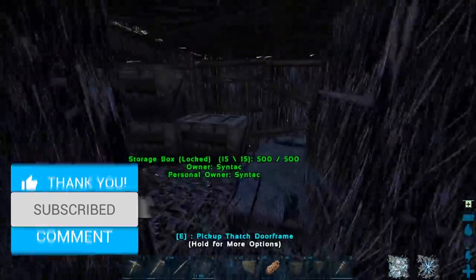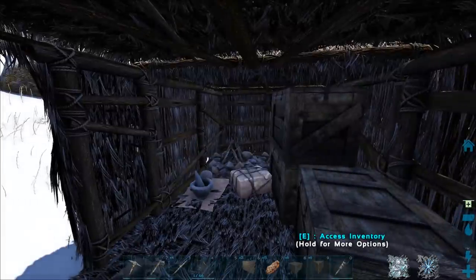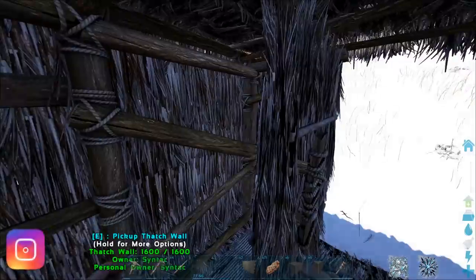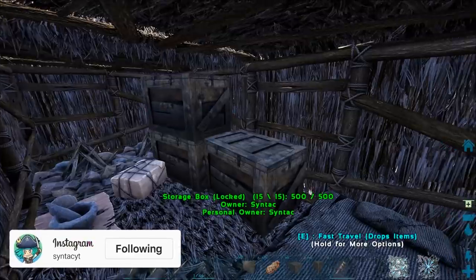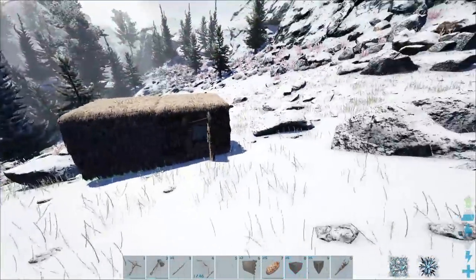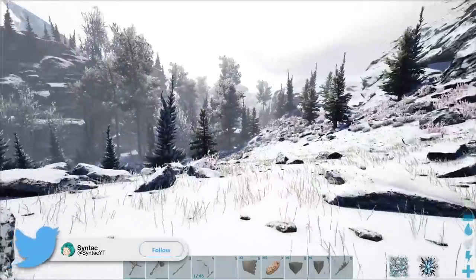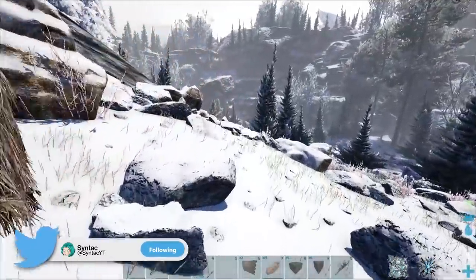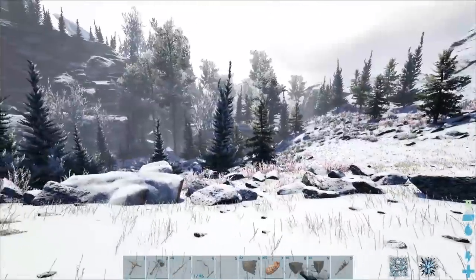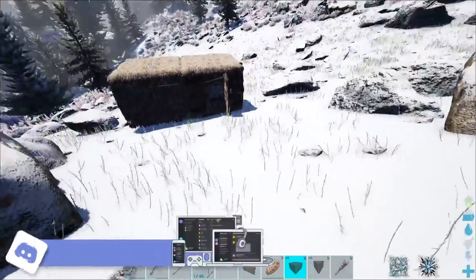Unfortunately, I know you guys really like the base, but it's not going to be the permanent base. I feel like it's just too amazing and I probably don't really deserve this, so we're going to downgrade to wood at some point. But I don't really know where to put it because we've got avalanches coming down this way and none of this area is super flat.